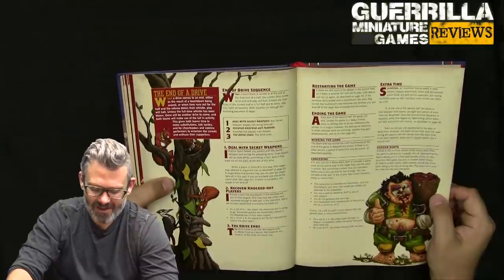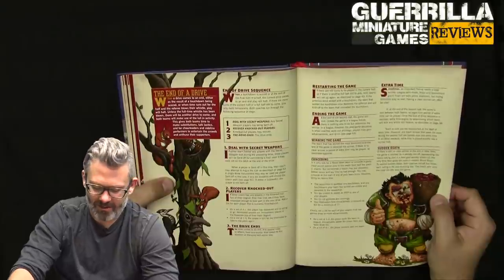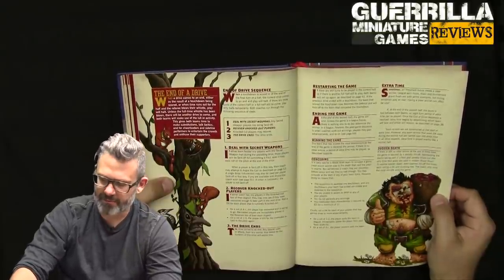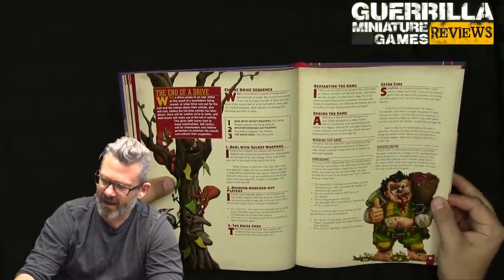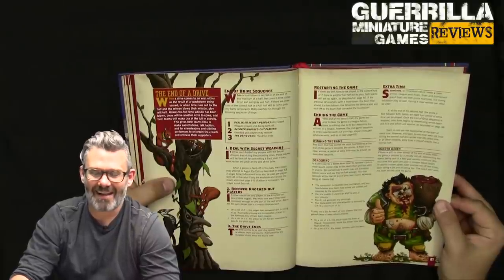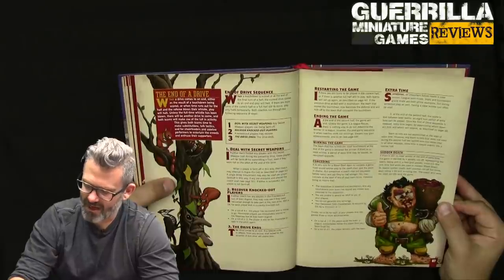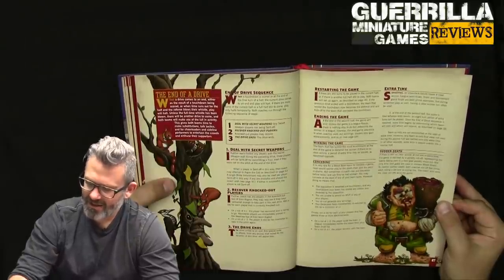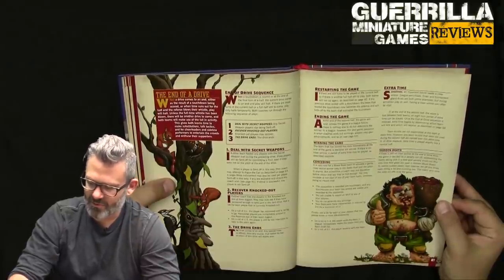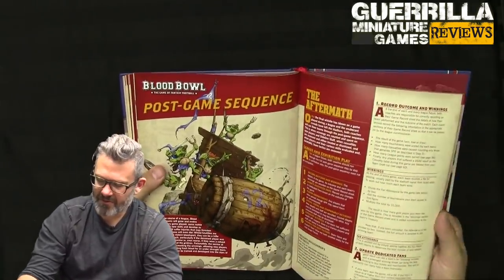Then you recover your knocked-out players: on a four-plus the player comes back to the reserve box; on one to three they're gone. The drive ends, any special rules happen, and you restart. In league finals, if you're drawn at the end of the second half you get extra time with no extra re-rolls. If there's no clear winner at the end of extra time, it goes to a penalty roll-off: both players roll a D6 five times each, and the coach who wins the most roll-offs wins.